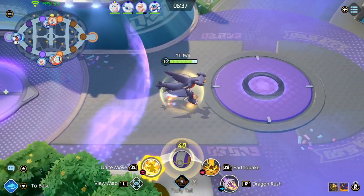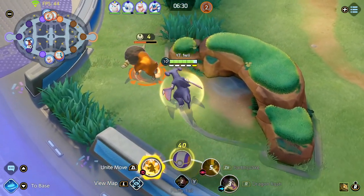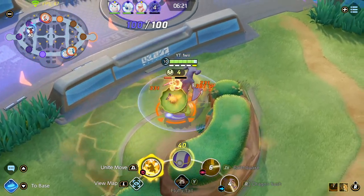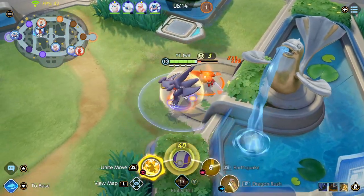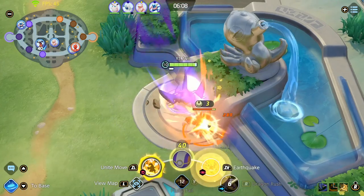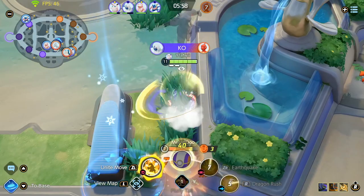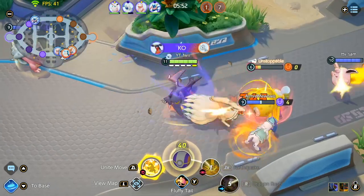Now that I have my unite move, I decided to skip Rotom and go for the buffs. The goal of playing Garchomp is it doesn't really matter if you lose the first Dread — as long as you get to level 10 safely, you can trade the Dreadnought for the Rotom if the enemy team is stronger early. Try to get level 14 or 15 by Zapdos spawn as your baseline to tell if you're playing Garchomp correctly. Every game I get to level 14 almost guaranteed right when Zapdos spawns — about 99% of the time unless you're super far behind.